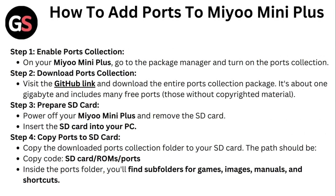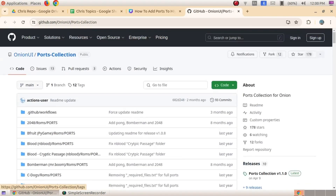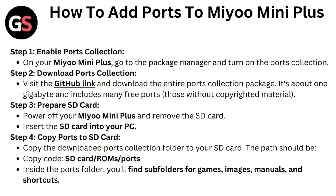Step 1: Enable Ports Collection. On your Mio Mini Plus, go to the Package Manager and turn on Ports Collection. Step 2: Download Ports Collection. Visit the GitHub link and download the entire Ports Collection package.